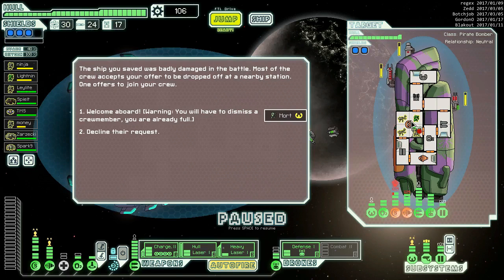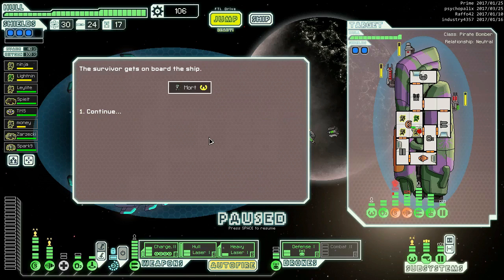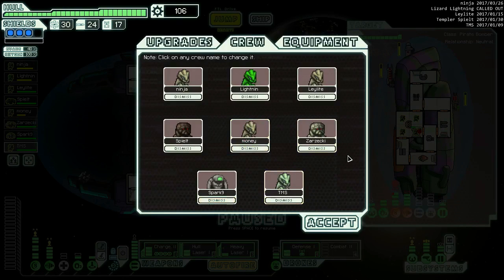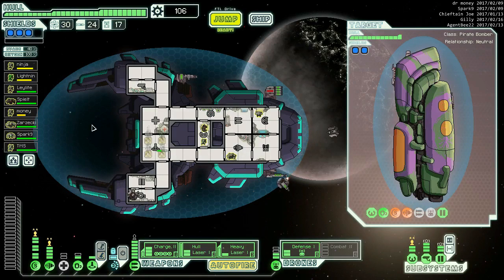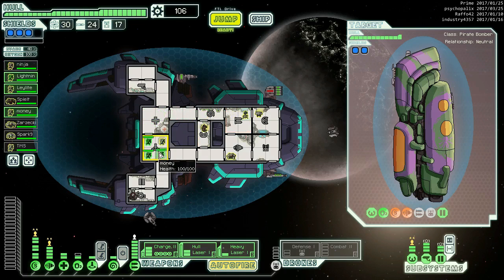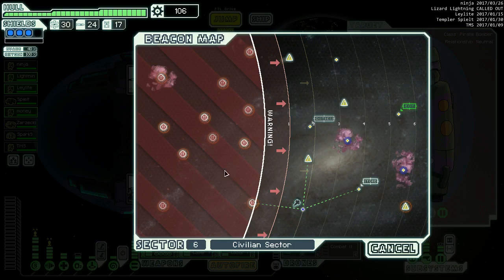Nice - contact the civilians, and Mort wants to join our crew. He's got to replace TMS. TMS got upgraded to Mort. So TMS, you are now a mantis and you ironically do not have a place on the ship - except you definitely want to be on the away team. Ninja has a full heal, so we're going to put Ninja on weapons and you guys are all going to be on the away team, just to get TMS up to speed on his fighting.